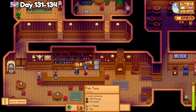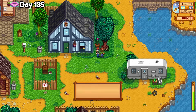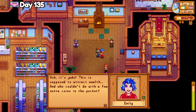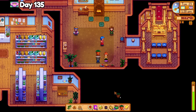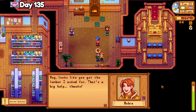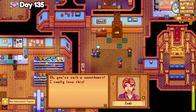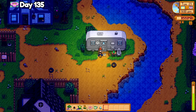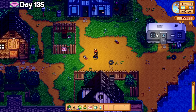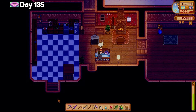I woke up bright and early on day 135 and finished my morning chores, then got to work handing out gifts. I gave strawberries to Demetrius and Maru, diamonds for the ladies at Caroline's exercise classes, except for Robin who really loves spaghetti, and I got the popular achievement for having 5 heart friendships with 20 people. I was at 15 gifts for my first day, and it was getting pretty late but everyone had locked their doors already. Now I understand why people like having the key to the town — it would have made this quest a lot easier.